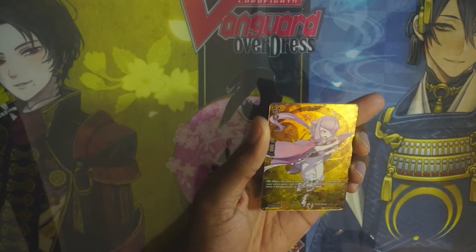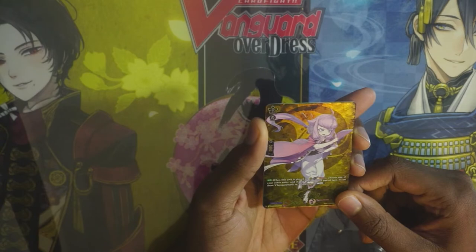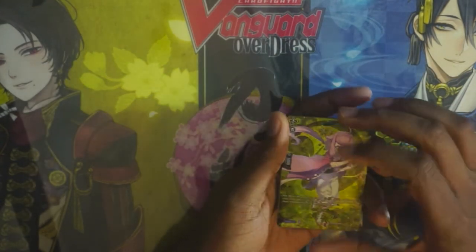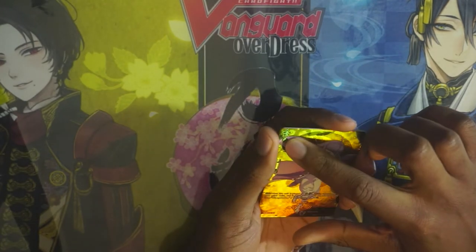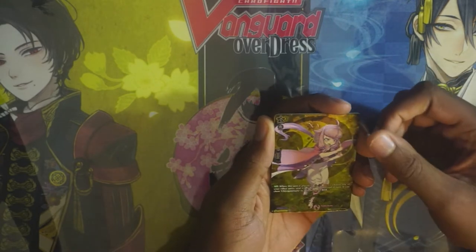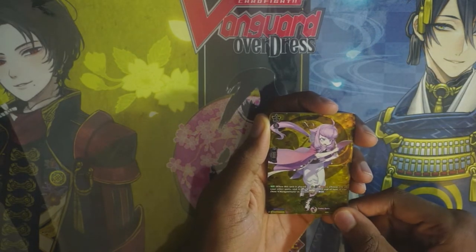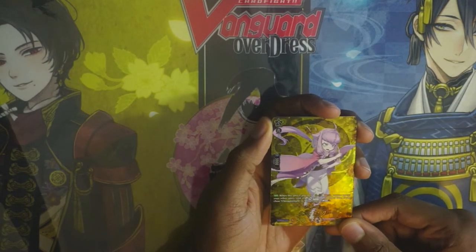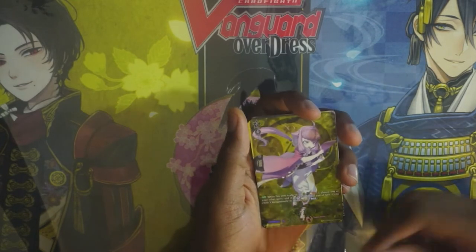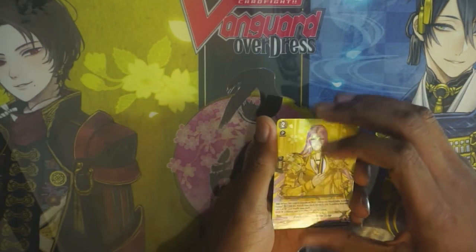There is another Token Ramboo rare — this is the grade one, the Chatan Nakiri. Look at the art — they even have Kanji on the top instead of a number, which I think is really unique. Its skill: when this is placed, Soul Blast 2, choose one of your other units and it gets plus 5k until end of turn. If you choose a certain card name, you also get a counter charge. Two Token Ramboo rares — I know this is a pre-release kit, but that's still really cool.